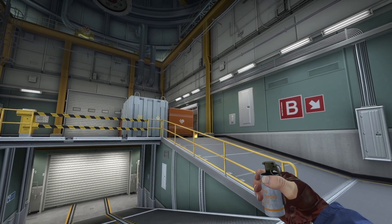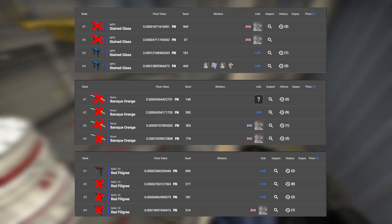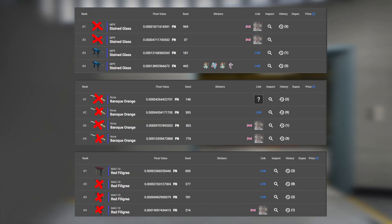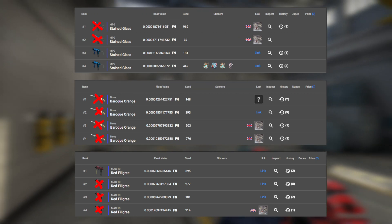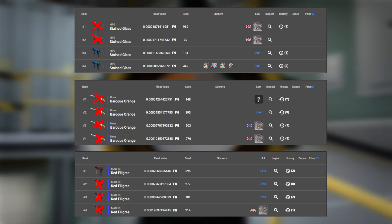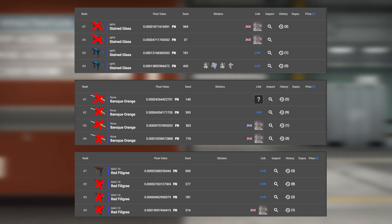All I have to do now is get fillers to bring all the skins to quad-zero float, which should be just about enough to get two of the three into current rank one. Here are the top ranks for the three skins — those with X's over them are either traded up or lost, so I consider them non-existent. The lowest float I need to beat is triple-zero-12 to get the MP9 into current rank one. I figured if I get the float under quad-zero-97, it'll be quad-zero and also beat the rank three on FloatDB for the Nova Baroque Orange — so that's the target: quad-zero-97.